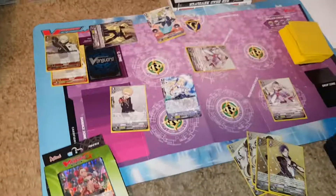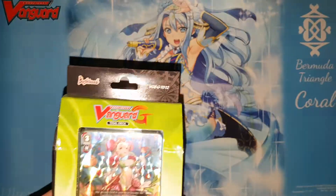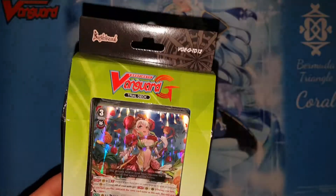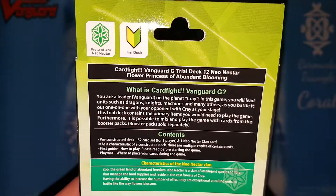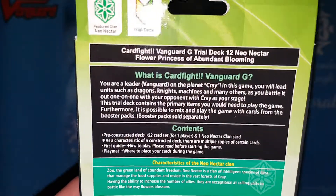Let's see what's in this deck. That was definitely bothering me the whole time — what does that mean? But I figured it out. Now let's see what trial deck number 12, Flower Princess, Neo Nectar has. Cardfight Vanguard G, trial deck 12, Neo Nectar — Flower Princess of Abundant Blossoming.